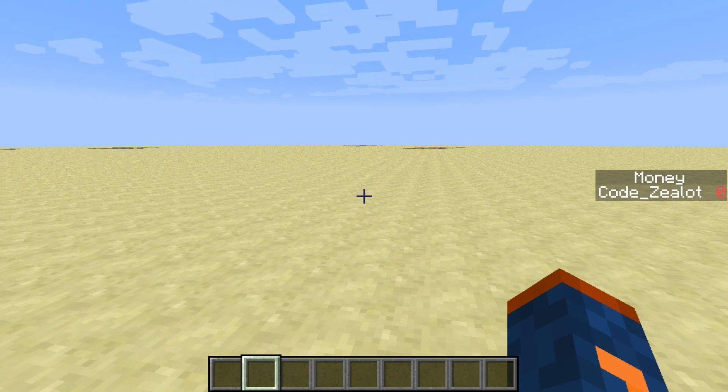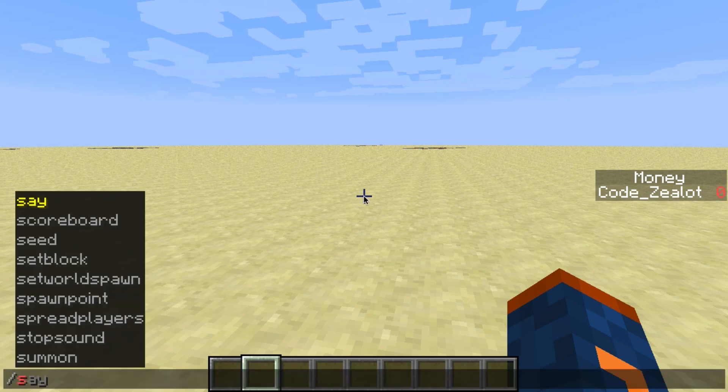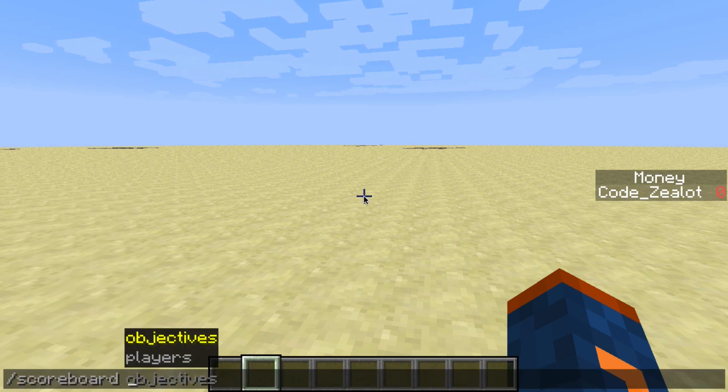Okay guys, so if you haven't watched the first video on the Scoreboard command, make sure you go back and watch that, because that's how we set up the objective you see there in the sidebar that we're going to be using in this video. Now if you've already watched that video, go ahead and open up the chat here with the forward slash, and let's get started. We're going to type out Scoreboard, and this time instead of typing out objectives like we did last time, we're going to go ahead and type out Players.